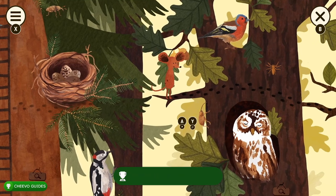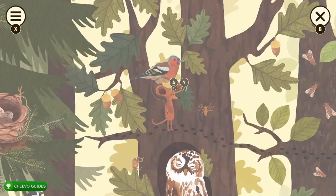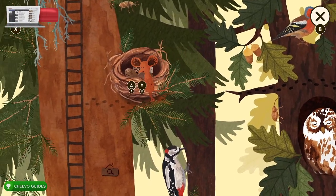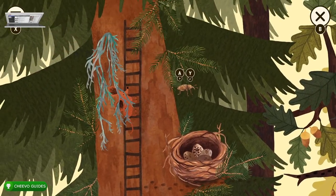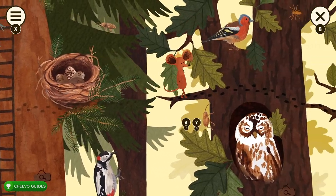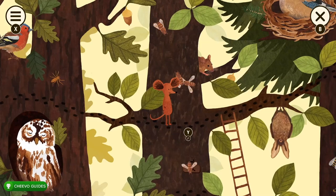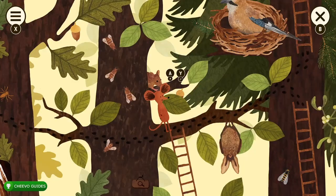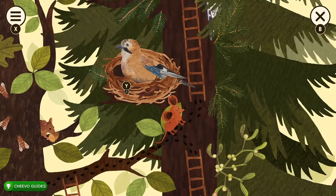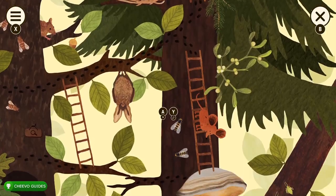Once you start, head left and interact with everything. If it says A, press A; if it says Y, press Y. Interact with the bird, then continue right — interact with the eggs, press A and Y. Go up the ladder, interact with the bug and the plant on the left. Go all the way right, interact with the tree and the bees. Make sure you interact with the sign, the rat, the bat, and the bird up here.